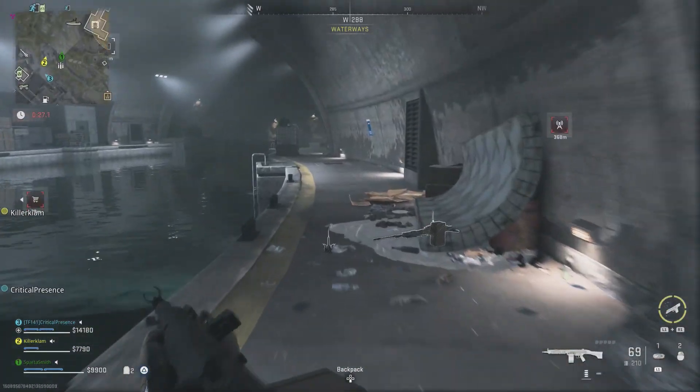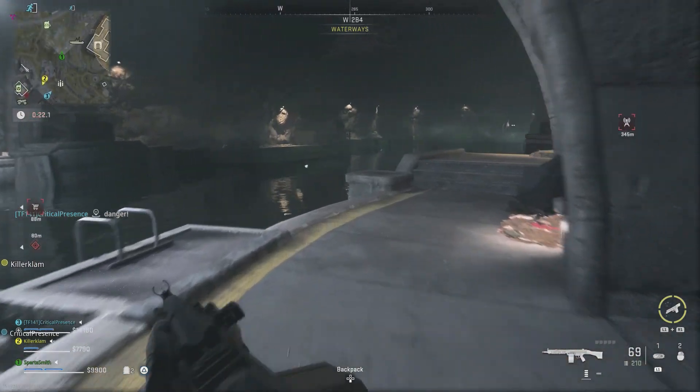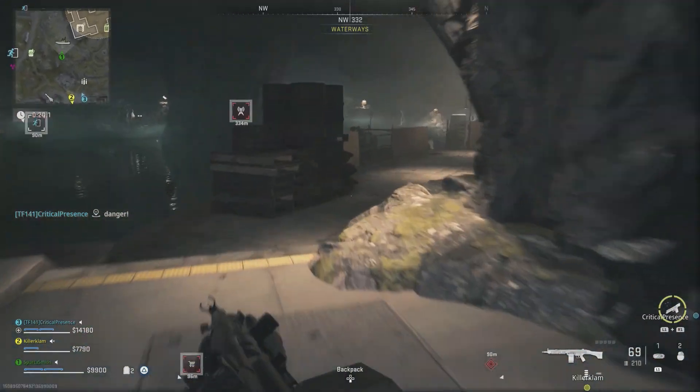I get killed by a bad guy as soon as I turn the corner, but it's just up here on the right hand side, so all you've got to do is bring the dead drop here and you'll complete the mission. There you go — nice and quick, nice and easy. Get what you need and get back to the game.